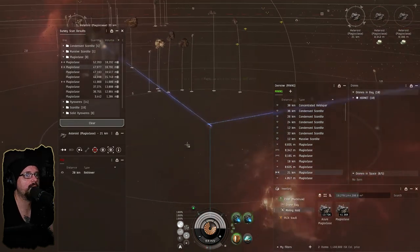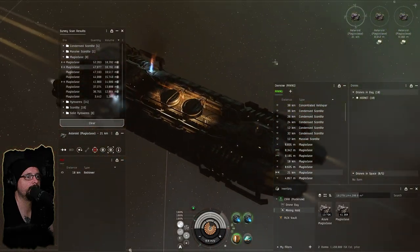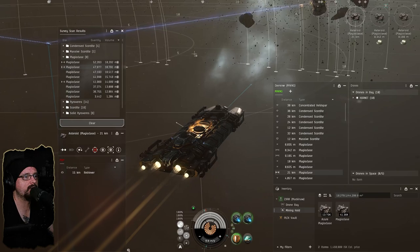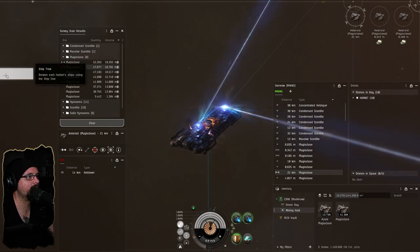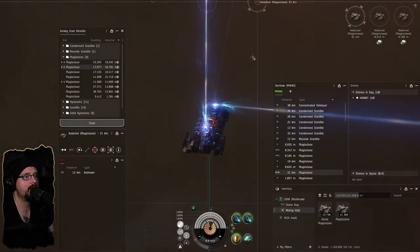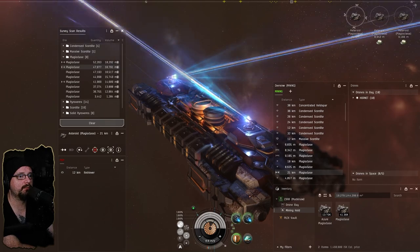Oh look, a retriever. He needs a skin on this thing. I like retrievers — they're a lot cheaper. But the Mackinaw is just better. Retrievers are going for 59 million, so after fitting we're probably looking at close to 100 million — about a third of the cost of a Mackinaw. Very squishy though, essentially a paper tank for the most part.